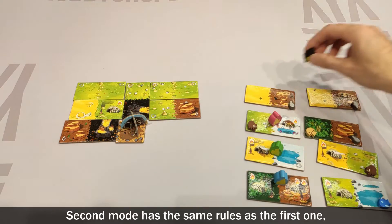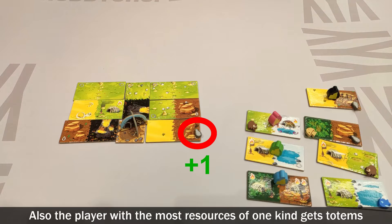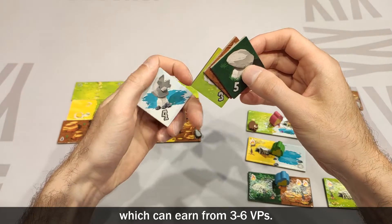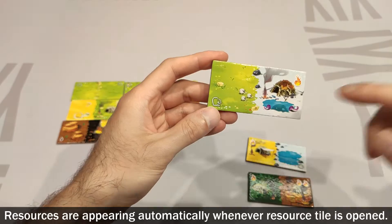The second mode has the same rules as the first one, but resource mechanics are added. Each resource in your land earns 1 victory point. Also, the player with the most resources of one kind gets totems, which can earn from 3 to 6 victory points. Resources appear automatically whenever a resource tile is opened.